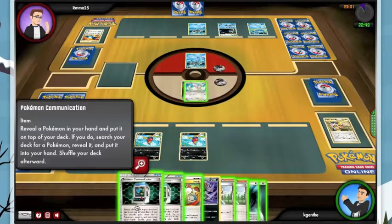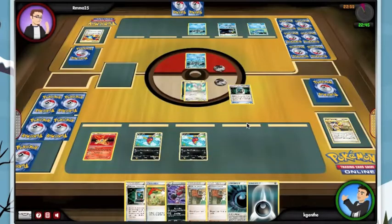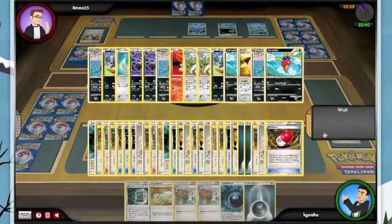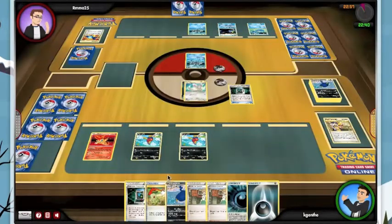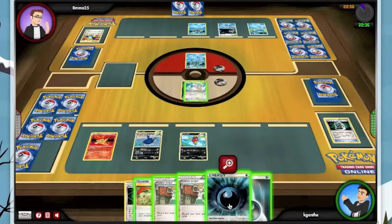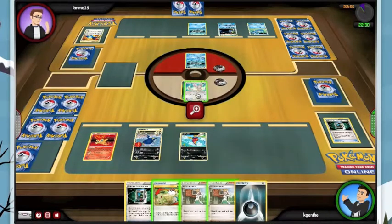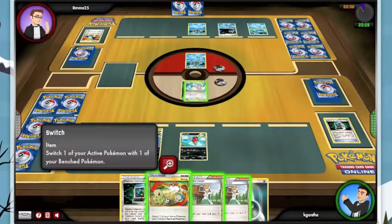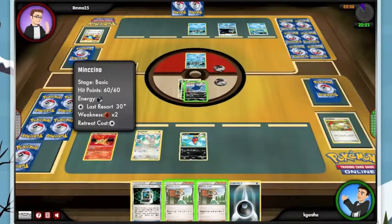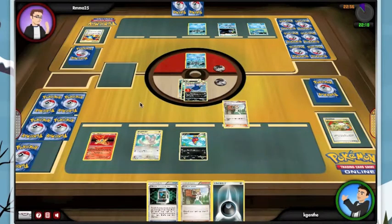I'm going to go ahead and get the Sharpedo, lay the Special Dark. We're going to have to Juniper so there's no reason not to use this Switch. And at this point I will Juniper.